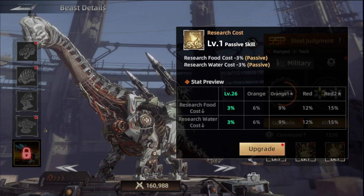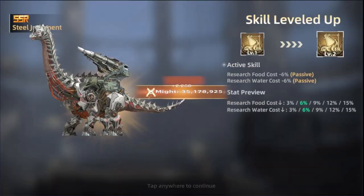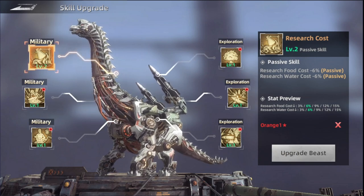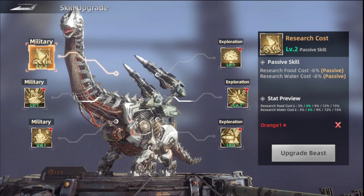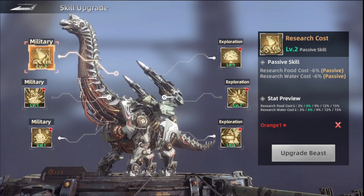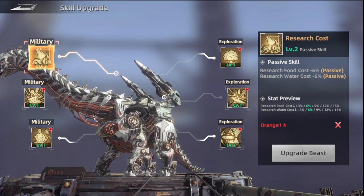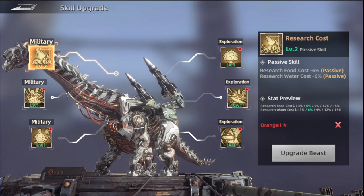When you evolve this skill — as an example, I'm going to be upgrading this skill now — it becomes 6% lower. And even when making him orange one star, you can upgrade it even more, and then it will be 9%, increasing until the max, which is 15% less cost for the food and water. It's more focusing on the research food.